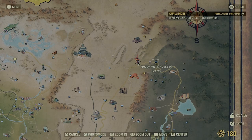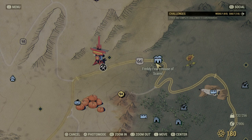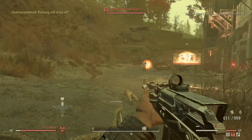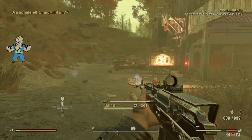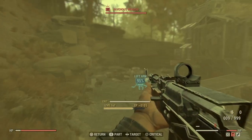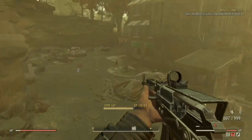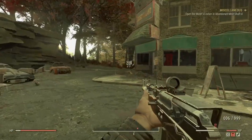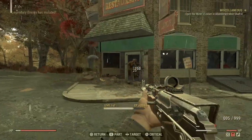The location you guys are going to have to go to is called Freddy's Fae House of Scares. This is located on the top right side of the map. Once you spawn at this location, you're going to come across a lot of ghouls and sometimes even a wendigo will spawn here. There tends to be at least one legendary that will spawn in this location, so be sure to clear out the entire area.